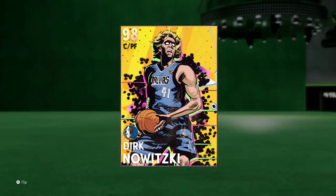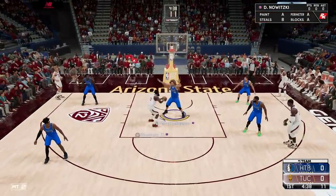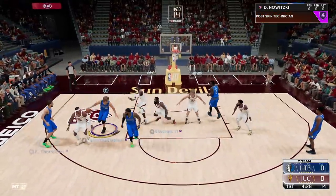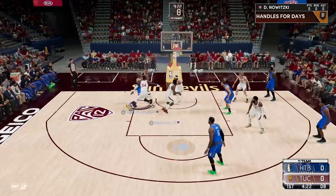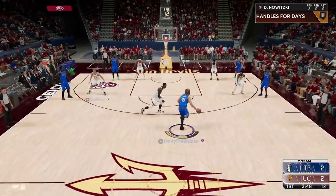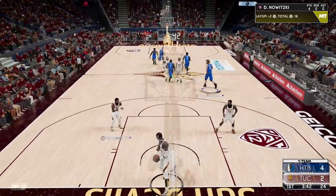Without further ado, let's jump into a game and see what the real power of King Dirk is all about. Right away, Dirk is clamping up the new James Harden — he has no idea what to do. LeBron steals the ball; look at that speed going down the court. I iso at the top of the key — Hakeem's not going to be able to stop me. Quick first step, bursting right by, all the way through! Give the ball back to Dirk — behind the back, cooking Hakeem with a spin maneuver, all the way through. Hakeem cannot guard this card.